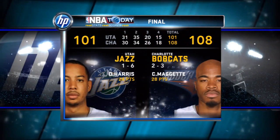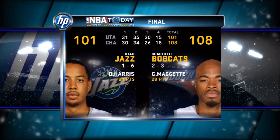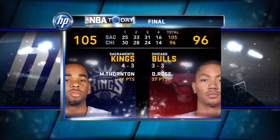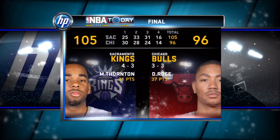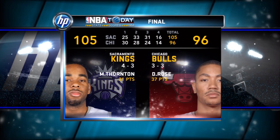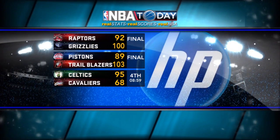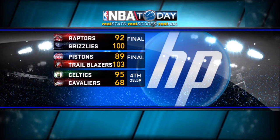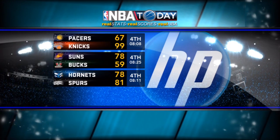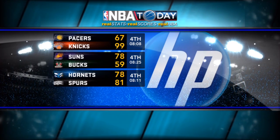At Time Warner Cable Arena, the Bobcats got the win over the Jazz — their first victory in their last three tries, with Cory McGettigan leading the team in points. At the United Center, the Bulls lost to the Kings. Derrick Rose was their leading scorer. Meanwhile, the New Orleans Hornets are trailing the Spurs out in San Antonio in the fourth quarter, just three points away from evening the game up.